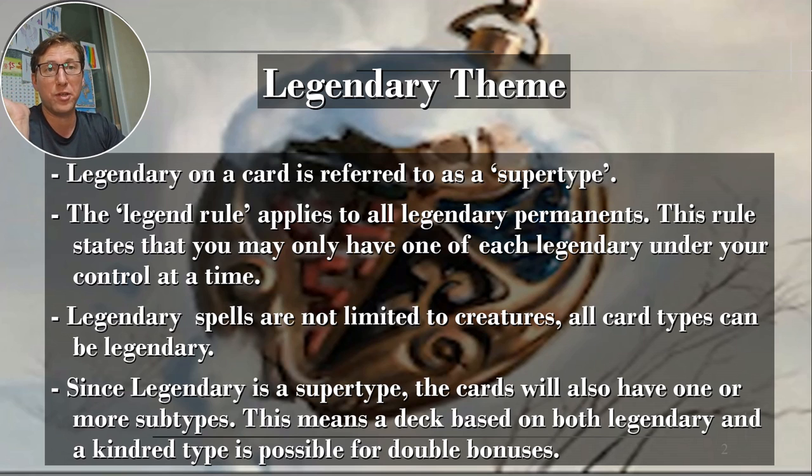That can be a little tricky if you're making copies. You've got to make sure either they get sacrificed right away and you want them to be sacrificed, or they have something that specifies the copy loses Legendary. Legendary spells are not limited to creatures — all card types can be Legendary. Since Legendary is a Supertype, these cards will also have one or more subtypes. That means a deck based on both Legendary and a Kindred-type is possible for double bonuses — a very effective strategy.